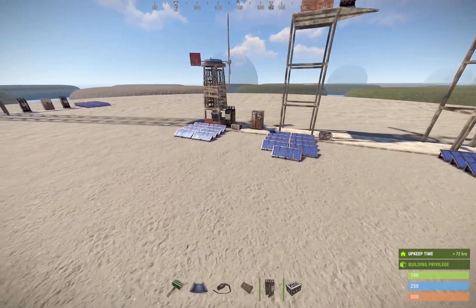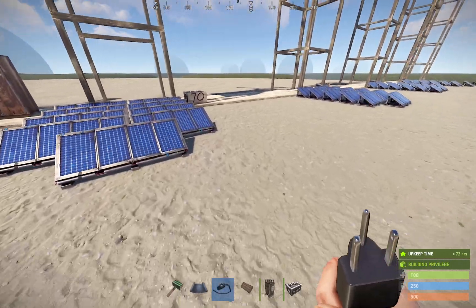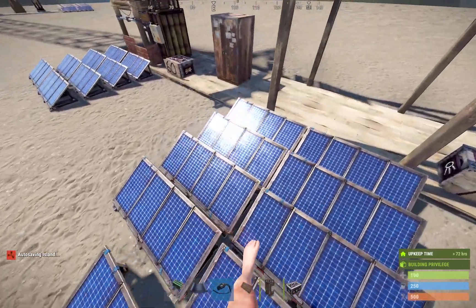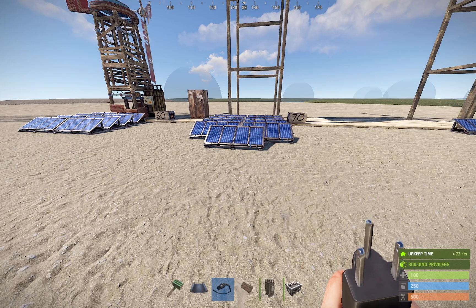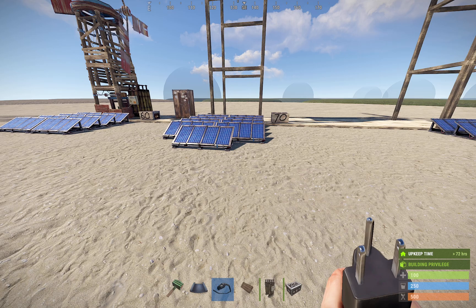I've used some math from Adder's video, linked in the description. There are a few things to consider. Solar panels put out 20 power in full daylight, but that doesn't mean you can use 20 as the effective power output, because there's nighttime, and also dawn and dusk. Even though nighttime is only 15 minutes on average and daylight is 45 minutes, you can't use a 75-25 ratio because solar panels aren't putting out 20 power during dawn and dusk either. All things considered, if a solar panel is facing the center of the map — which is generally the best direction — its average output over time is about 8 power, not 20.